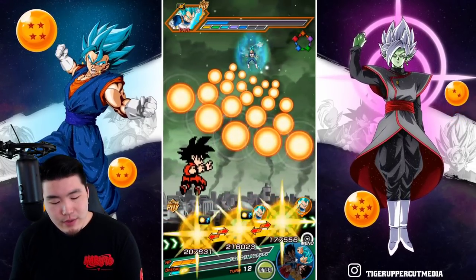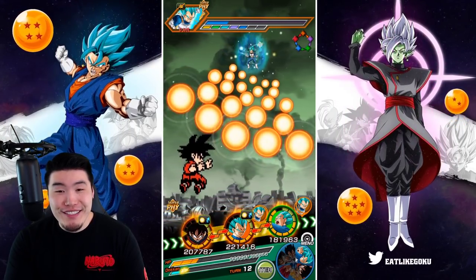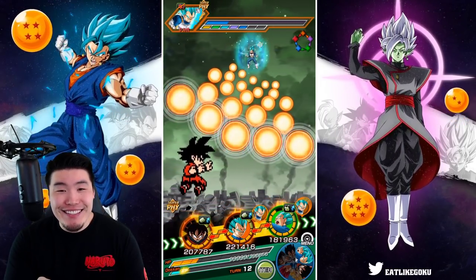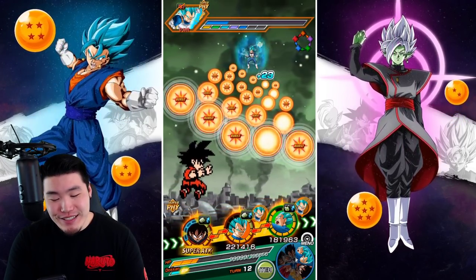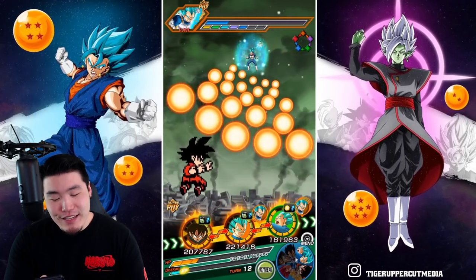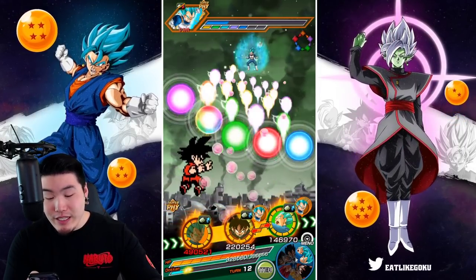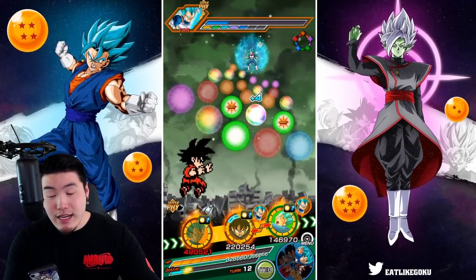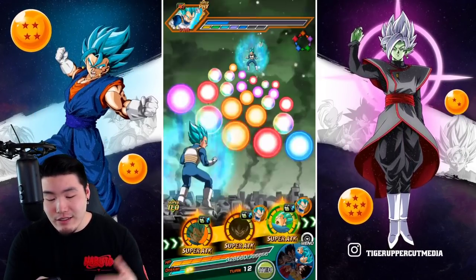I mean, obviously I want the two Vegetas together, but also I don't want to waste all these orbs on Goku — it just doesn't seem like a good idea. You know what? Let's split them up. Let's give all these to Vegeta so he can heal us almost back to full, and then I can still keep Goku in rotation. Obviously the Vegetas don't get their links together, but we're not here for them — it's not their showcase, so it's not a big deal.